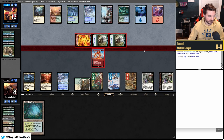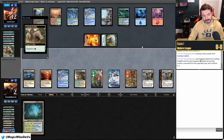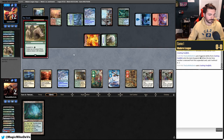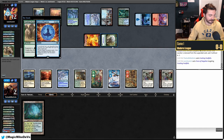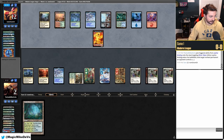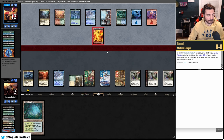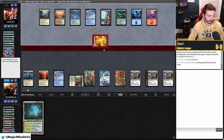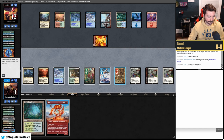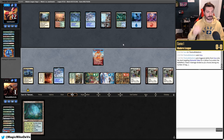We need one more turn on Footfalls but we're flooding. We trade Fury for their Rhino. Our Rhinos come off suspend but they have Force of Negation — the third Force. That's rough. We draw Leyline Binding and use it but it doesn't matter. They drew all the mirror breakers: three Forces, Young Pyromancer, and Become Immense. We end up losing — they just flooded a little less than us.